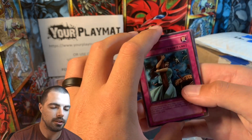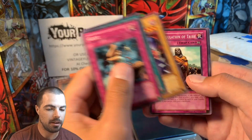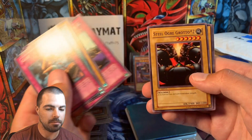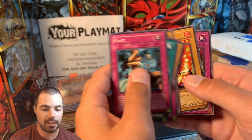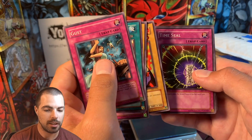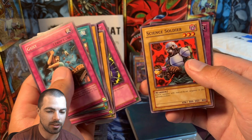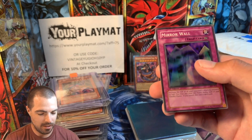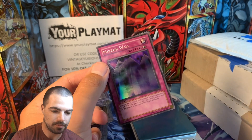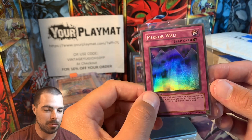We have: Gust, Insect Barrier, Spike Bott, The Regulation of Tribe, Steel Ogre Grotto Number 2, Mr. Volcano, Time Seal, Skilled Soldier, Mirror Wall. So it was a holo. We'll get this sleeved up, and I'm not just going out on a limb and opening this — this is what the guy wanted me to do.